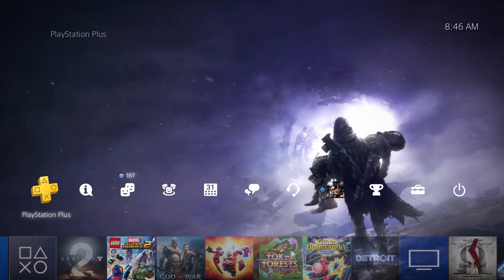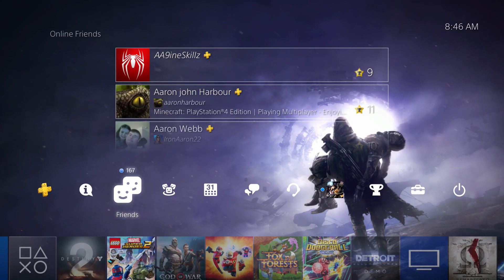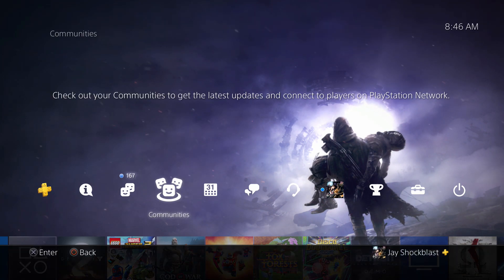We're going to try out Gambit later today. But for now, if you want this cool Cayde-6 theme, go ahead and download it for free. Hope everybody enjoyed the video, we'll see you next time.